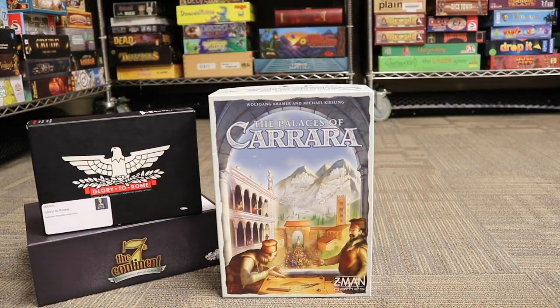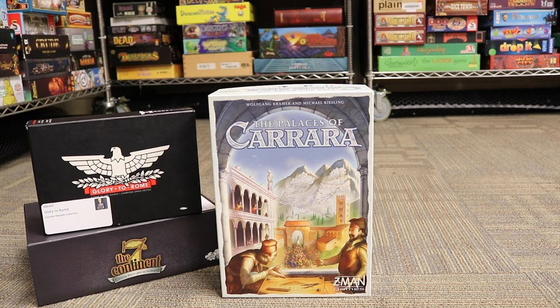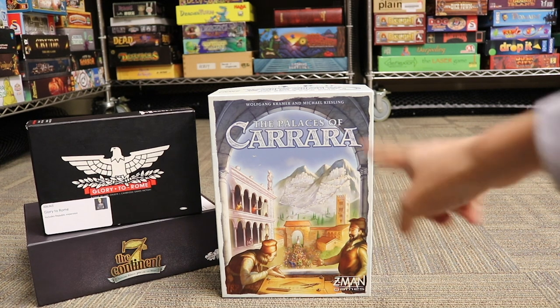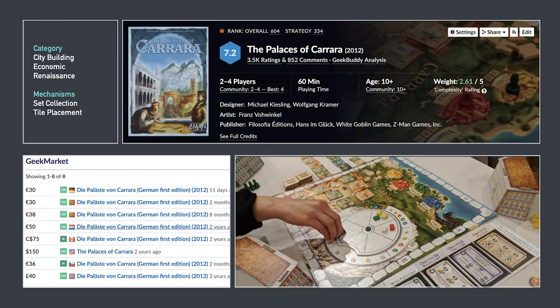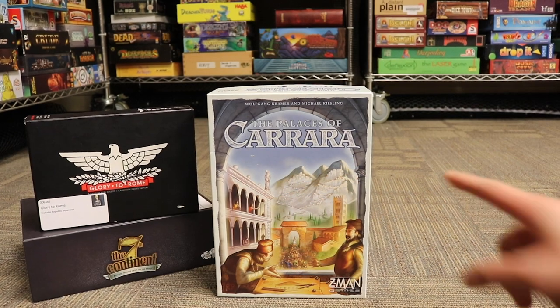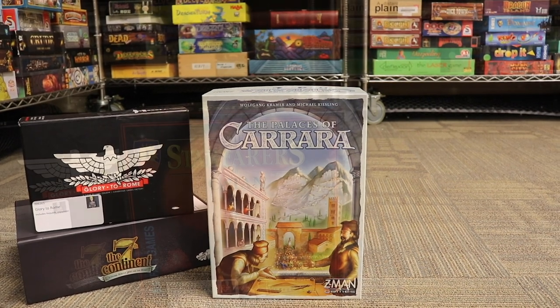Palace of Zaccara — this game you can only get in the German version. This is an English copy and I believe there was only a super limited print run of about 500 copies ever printed by Z-Man in the English language. So you can still get it but in a foreign language, and this English copy is considered a Grail game.